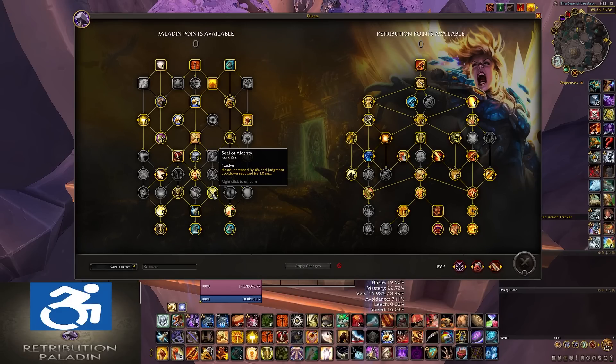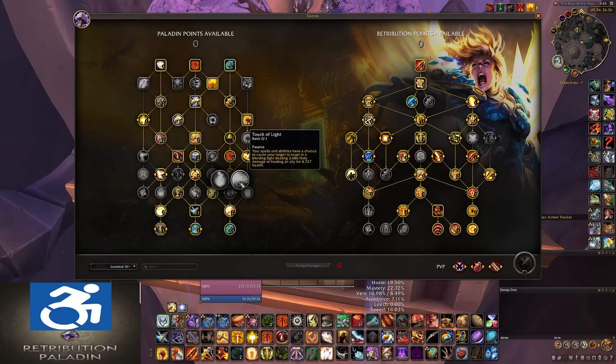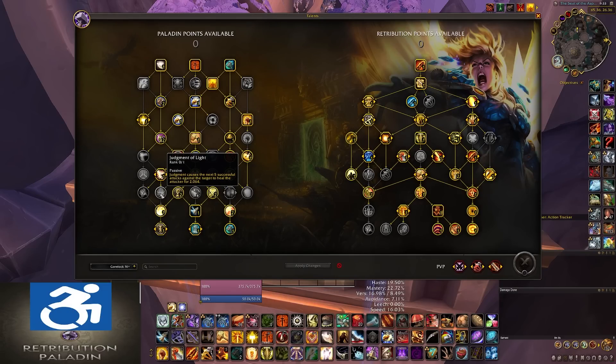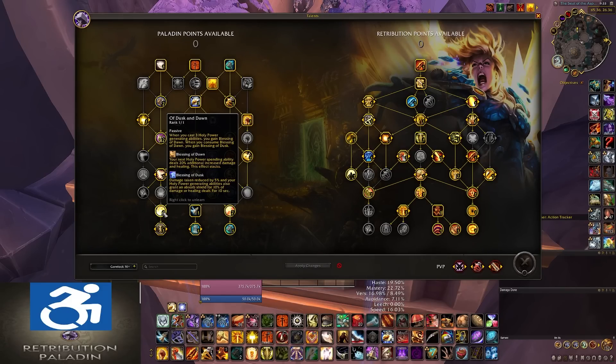You have a choice node of Incandescence or Touch of Light — generally you would take Incandescence, but similar to Divine Purpose, you just don't have enough points right now. Face Armor, you're never going to take. For these last seven points, you're going to pretty much always take these. You have Of Dusk and Dawn, which makes your Holy Power spenders occasionally do 20% more damage, and is also essentially a 5% flat damage reduction almost all the time. Next to that is Divine Toll — you'll always take this. It can give you up to 10 Holy Power and makes your Judgments deal double damage. One-minute cooldown, very good.